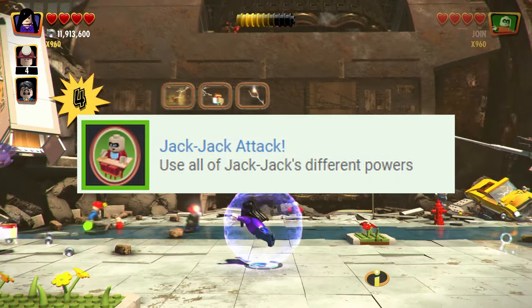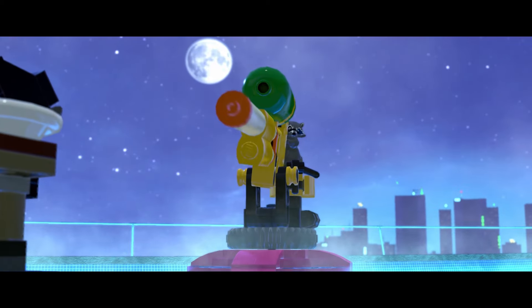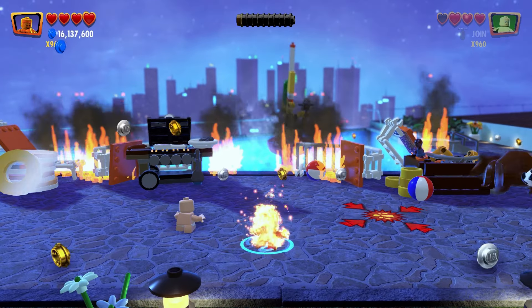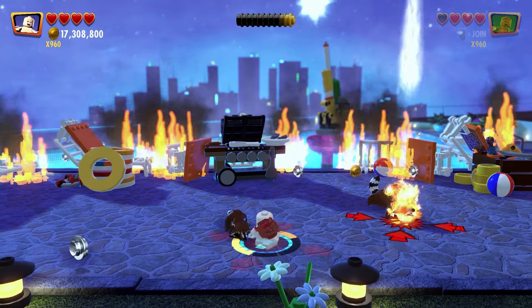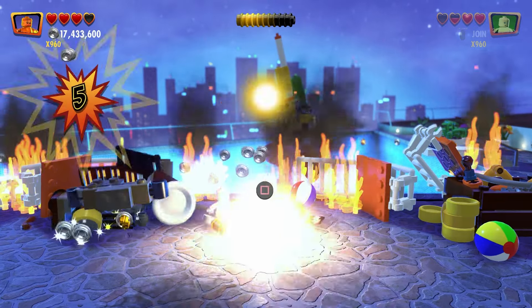One more slightly frustrating trophy is for using all of Jack-Jack's abilities. It is best to select him in free mode while playing through the story levels again. Most of his eight abilities are able to be used on the spot, but there are a few which need to be used in specific spots such as lighting up dark areas and teleporting through walls. Once you do this with all of his eight abilities, this one shall be yours.